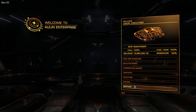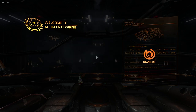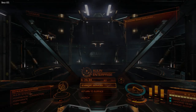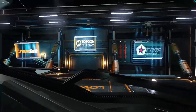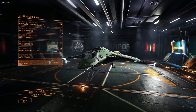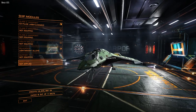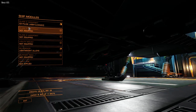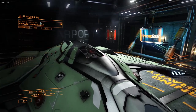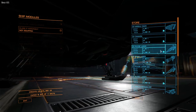Once back at the station, we can take our hard-earned credits, trade in our Sidewinder, and purchase the Eagle. The Eagle Mark II is classified as a fighter manufactured by Core Dynamics. The interior alone is a big step up from the Sidewinder. The Eagle drops one utility mount in favor of an additional Class 2 hardpoint. Two of the hardpoints are located on the belly of the ship, and the third hardpoint is located directly above the cockpit.